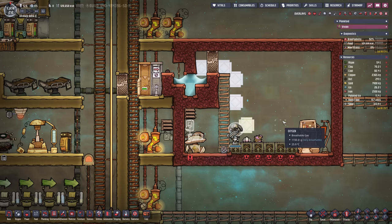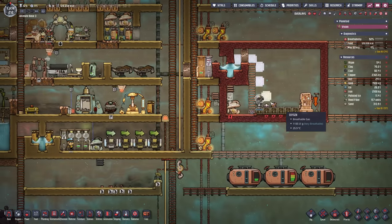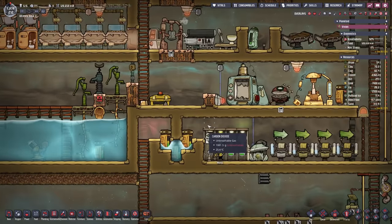I realized we can also use carbon dioxide for the plants. I kind of find this more satisfying and have the oxygen outside. That means I'm still gonna end up pumping out the room first and then filling it with the necessary gases.